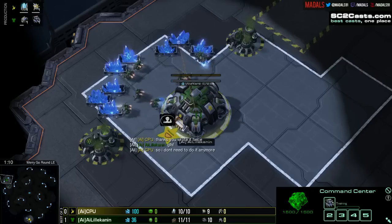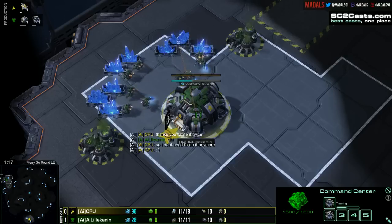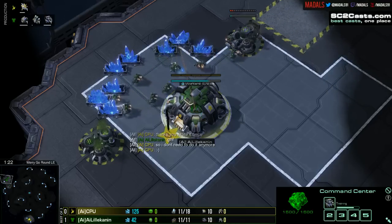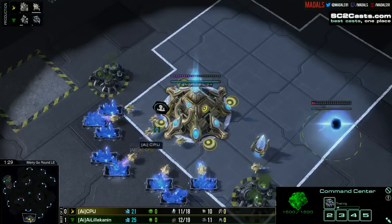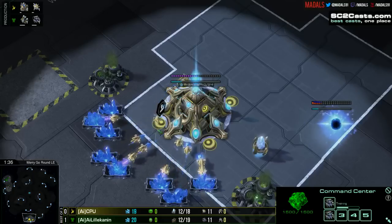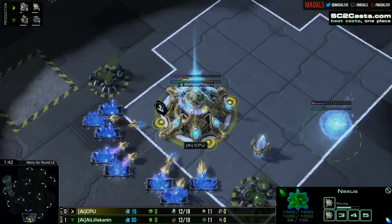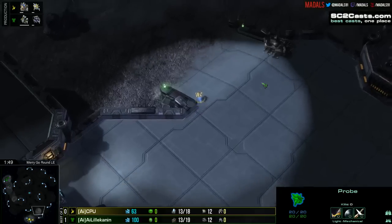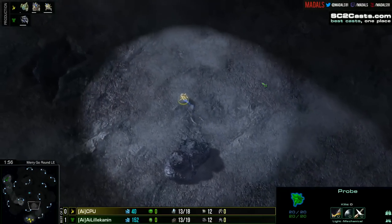Game number one — let's recap that for anyone who maybe didn't see it. It was pretty cool actually, because we saw Lilla Kennen employ a mech strategy, a very defensive turtle-oriented build. He crushed two armies in a row and then kind of switched into more of a Sky Terran force — a lot of banshees in there. Due to the very high immortal count of CPU, he just didn't have enough anti-air to deal with that, and lost the third fight very convincingly, allowing Lilla Kennen to take that win.